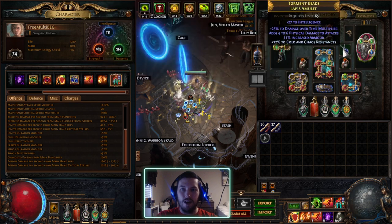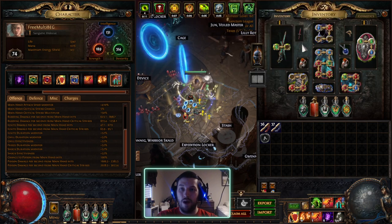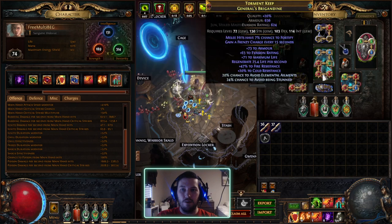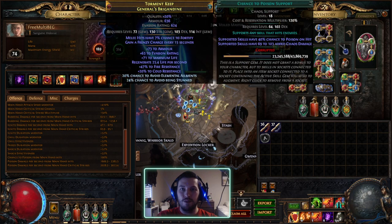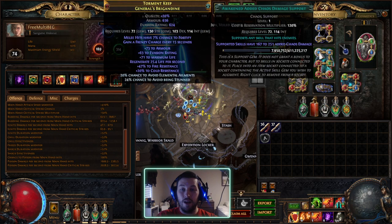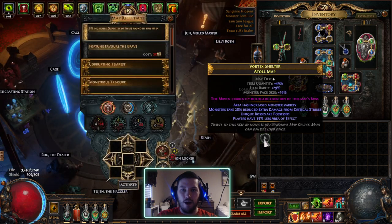This is just a really scuffed six-link I had lying around from league start. I have an amulet with no life on it, just a lot of DOT multi. I don't have anoints, and my gems aren't leveled up yet — I still have a level 16 Ancestral Protector, level 14 Multi-Strike and Multiple Totems, level 18 Chance to Poison, level 18 Unbound Ailments.